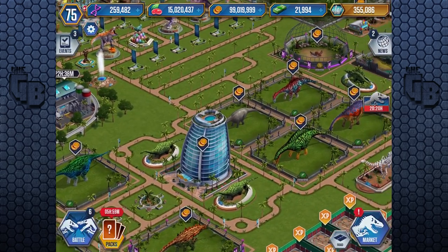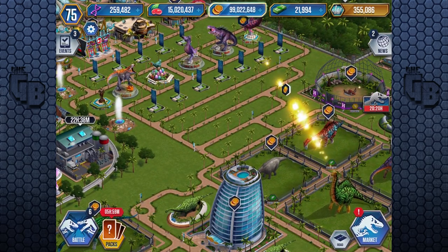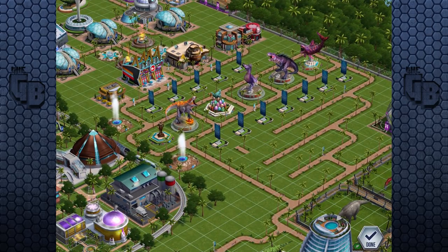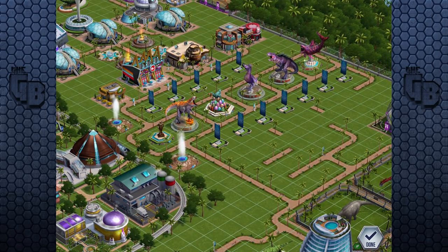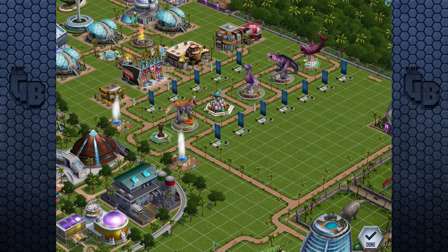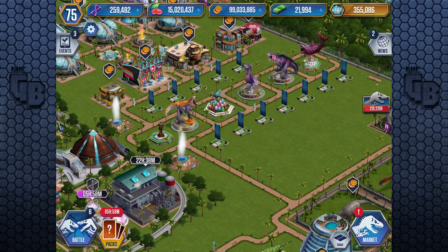Hold on, we need to clear out space. I still need to work out what I'm doing with this area, but right now I may as well, because I need the space — just sell all of this since it's not really being used and I was just bored and made a pretty pattern. There we go, that's where Acrocanthosaurus will go.